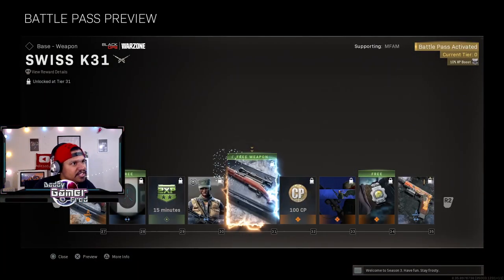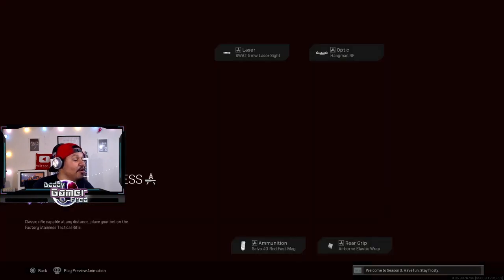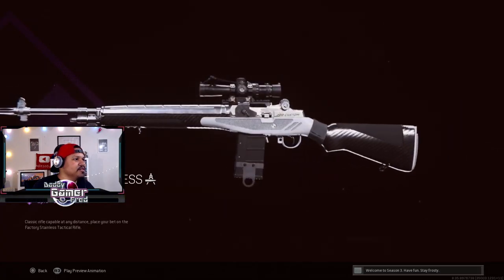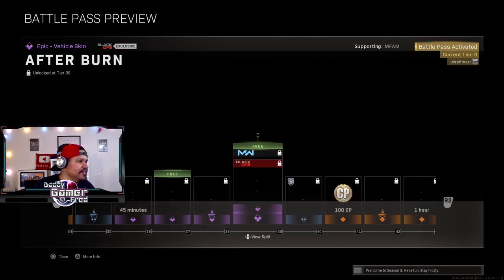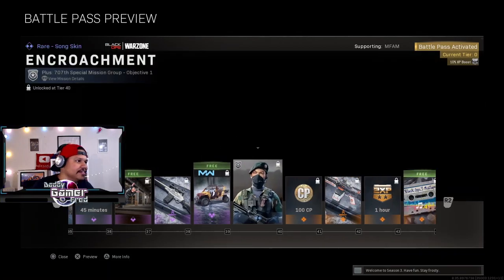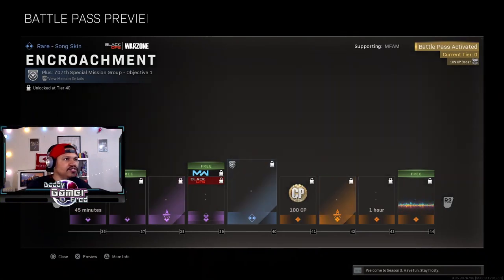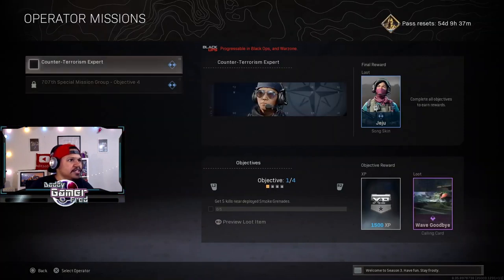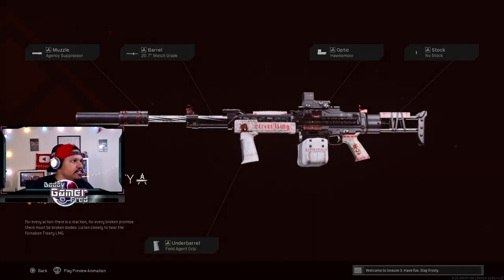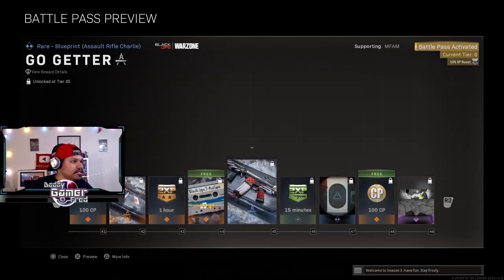There's a snow watch that tracks your stuff — whatever. This is a DMR blueprint — they're like two seasons late with the DMR blueprint, but it does look super clean. There's an ATV skin, but nothing tops that bloody one from the Halloween event. You can check the operator skins from the battle pass screen, but I usually check them from inside the operator screen. There's the Stoner — it looks clean but I'm not a fan of the Stoner.